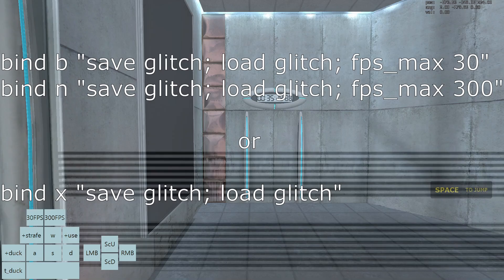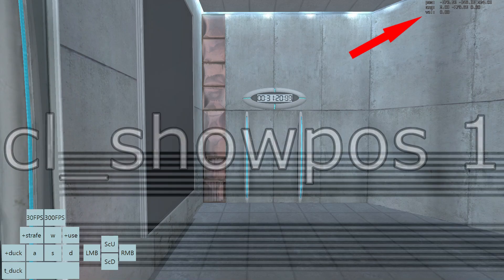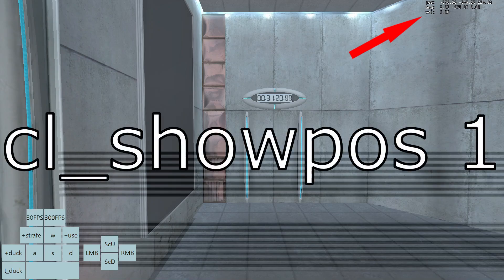For this trick, I recommend that you get a 30fps and a 300fps save worldwide, but a normal one will also work. You are also going to need to activate the numbers in the top right by typing cl_showpos 1 in the console.